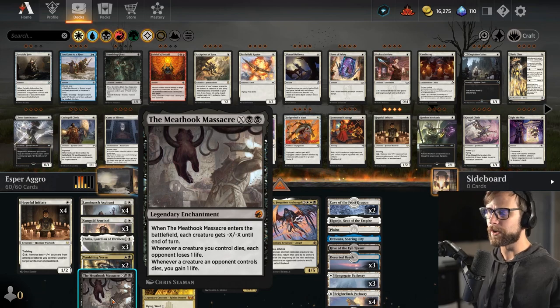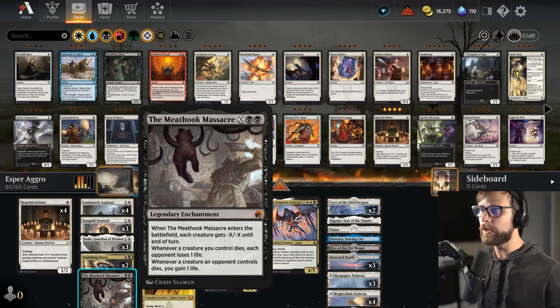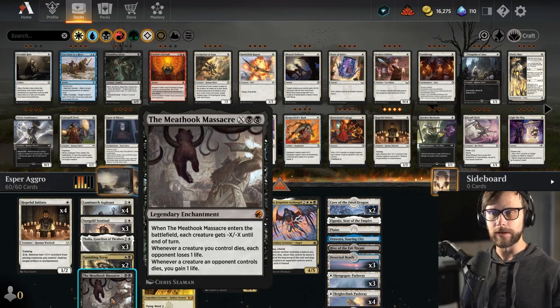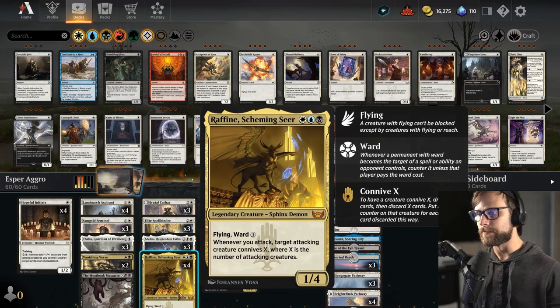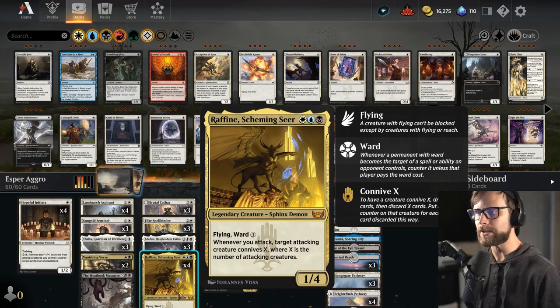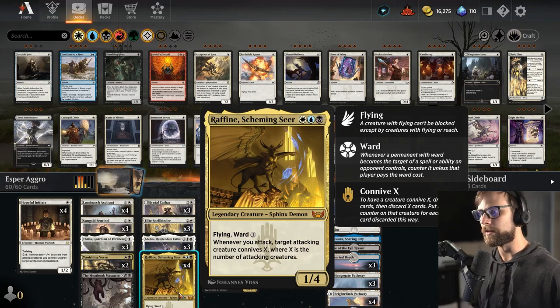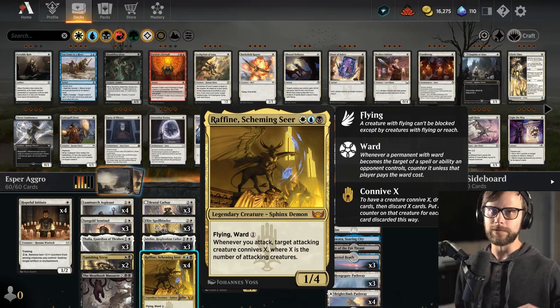We have a single Meathook Massacre — we don't want to overdo it since our goal is to be aggressive, but we can win off of it depending on timing. Then there's Raffine, one of the more powerful creatures at three mana: one-four with that ward cost, flying, connive triggers — it just does everything you want and really escalates the winning process.